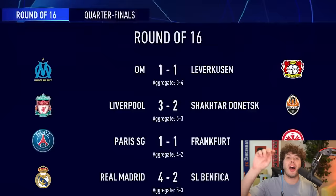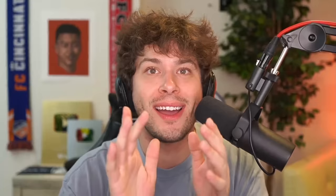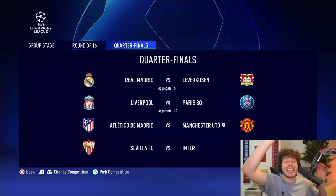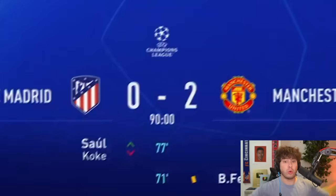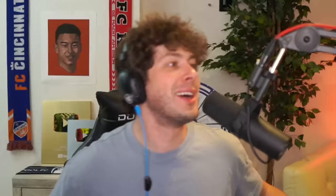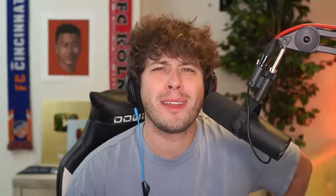The quarterfinal draw: we get Atletico Madrid - could have been worse. Liverpool, PSG, Real Madrid, Leverkusen, Sevilla, Inter Milan, and Manchester United are all through. First leg in Madrid is simulated - we win 2-0 again. Then I notice something - I just signed Mbappe, who was never managed by Pep Guardiola! That breaks the rules of the series. Permission to absolutely roast me in the comments. I'm keeping him anyway - we're having fun with it.